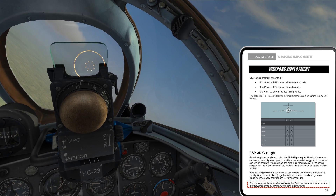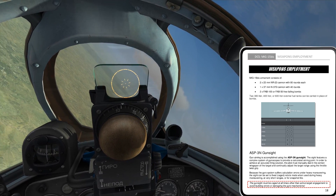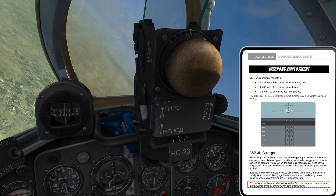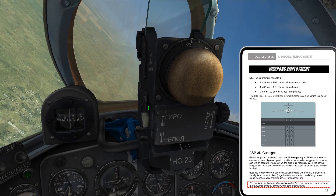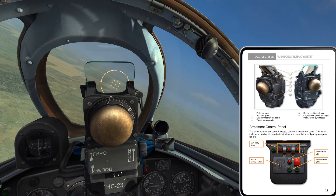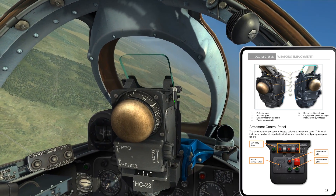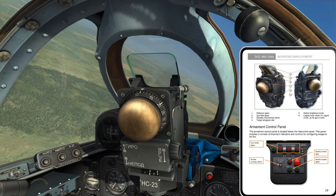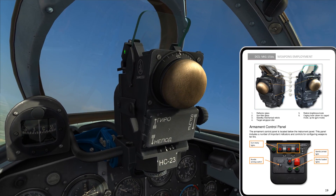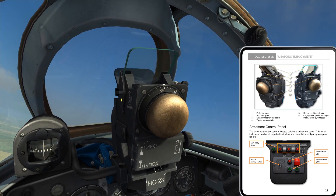In bold red: the gunsight must be caged at all times other than active target engagement to avoid building errors or damaging the gyro mechanisms. On the left side there's a lever with two positions - the bottom position is caged and the top position is the free-floating gyro position. I'll leave it caged for now. Features include a reflector glass and a sun filter glass - there's a lever on the left side to bring the sun filter up when flying directly into the sun to deal with glare.